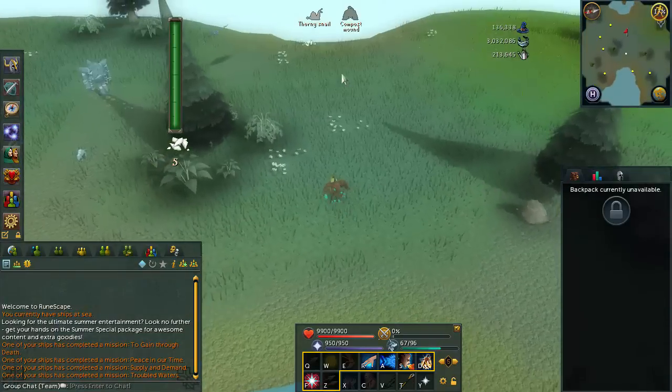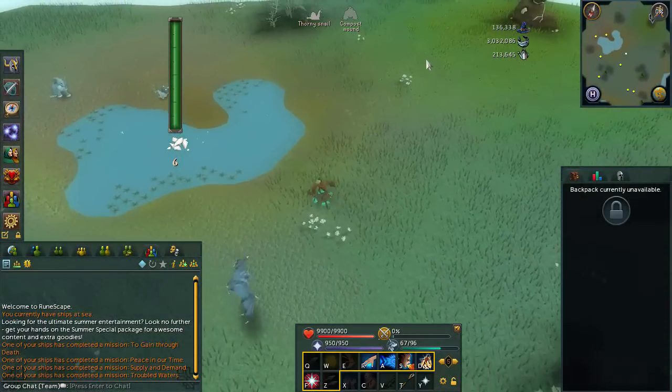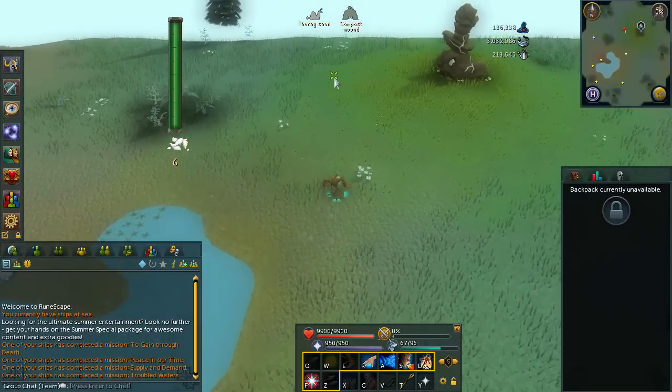This saves those couple of minutes you would have wasted of triple charms by banking or world hopping - just a slight convenience update. Other than that, the rewards haven't been buffed. It's still very worth doing if you need charms, because 40 minutes of triple charms is really good no matter what way you spin it, and the minigame itself has not changed at all.